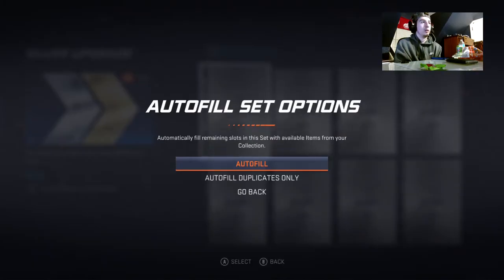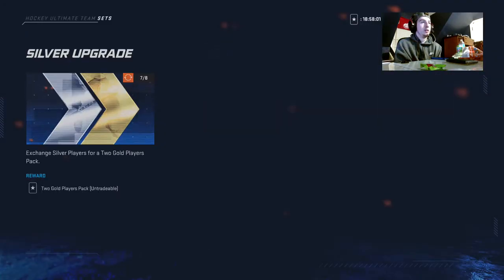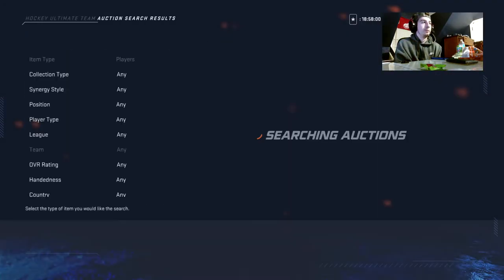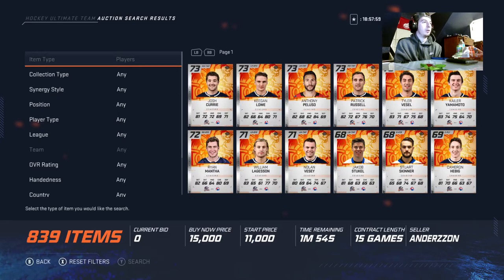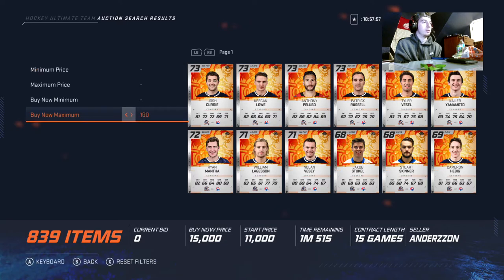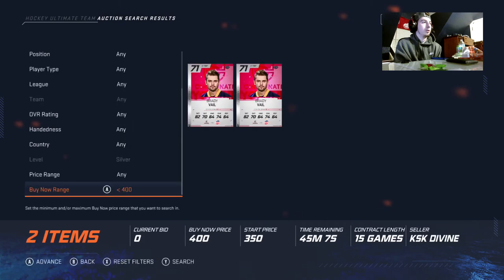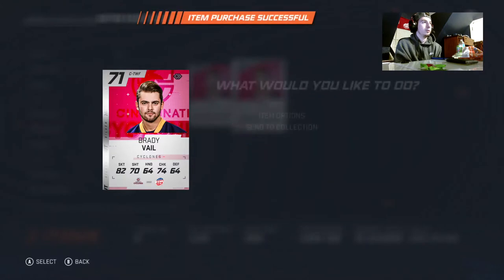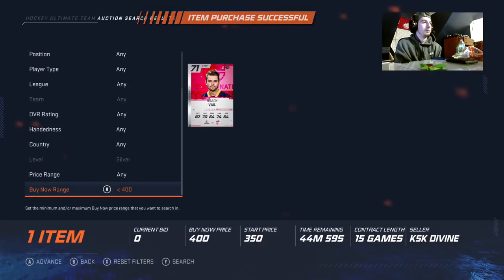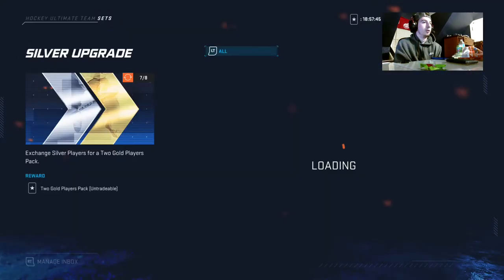What we're going to do is put these silvers into this reroll set. Silvers are untradables most of the time — sometimes you can trade them. If you don't have any, go here and buy this card right here, then put them in the set and hit submit.